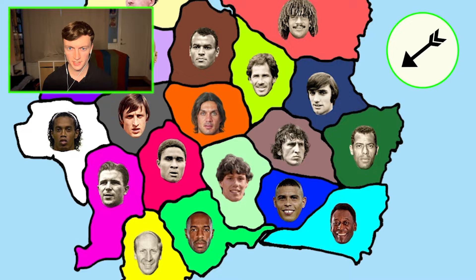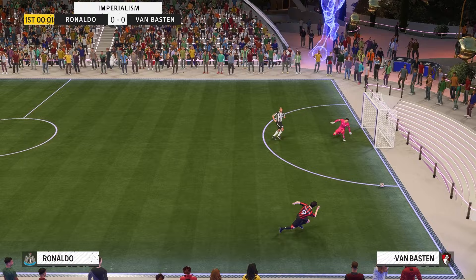Our first icon is R9, and R9 is heading west — a matchup between two of the best strikers in history. R9 had his chances, but so did Marco Van Basten. The second half started with a crazy goal: Van Basten on the volley, and he scores! R9 equalized right after, but then Van Basten scored again. Van Basten has won! Marco has erased R9 from the map, and our first round of icon imperialism is done.